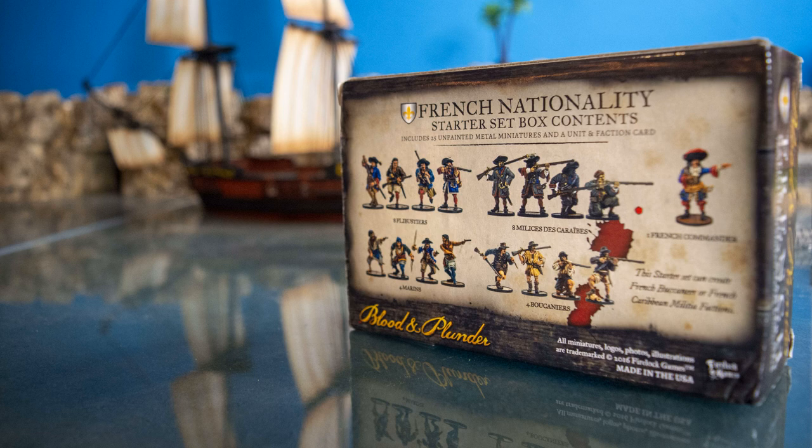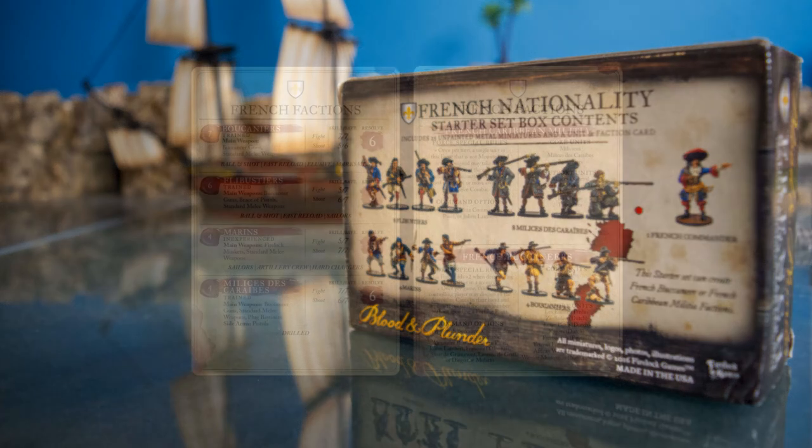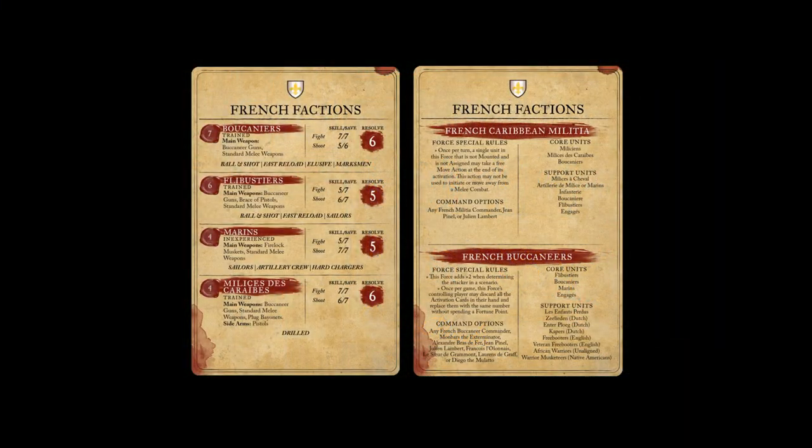Firelock sells a nation box — a starter box — that has 25 miniatures in it. It's a good starting force for each nation. It comes with a card that conveniently lists the rules for that faction and the models that are in it. Those cards are still useful as a reference sheet so you don't have to flip the book open.